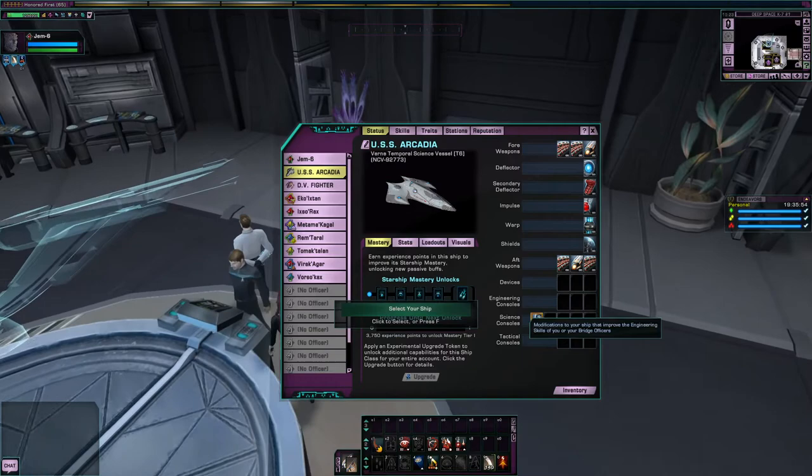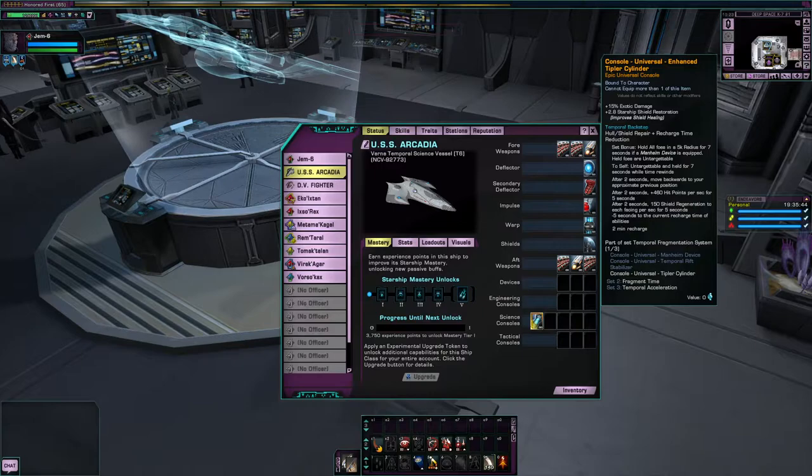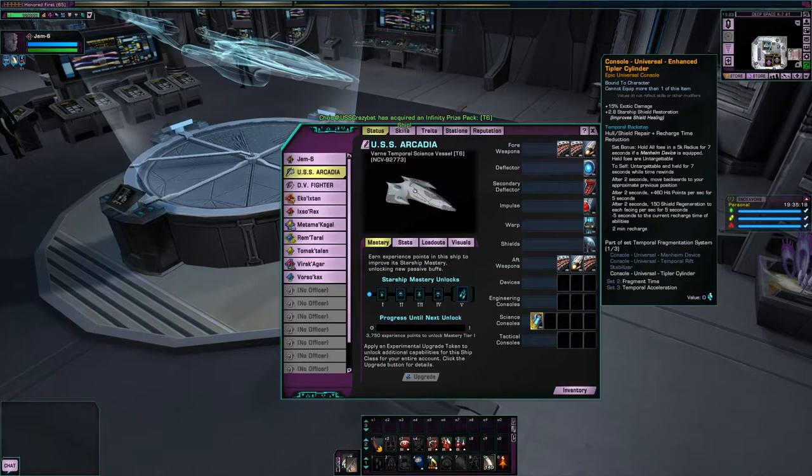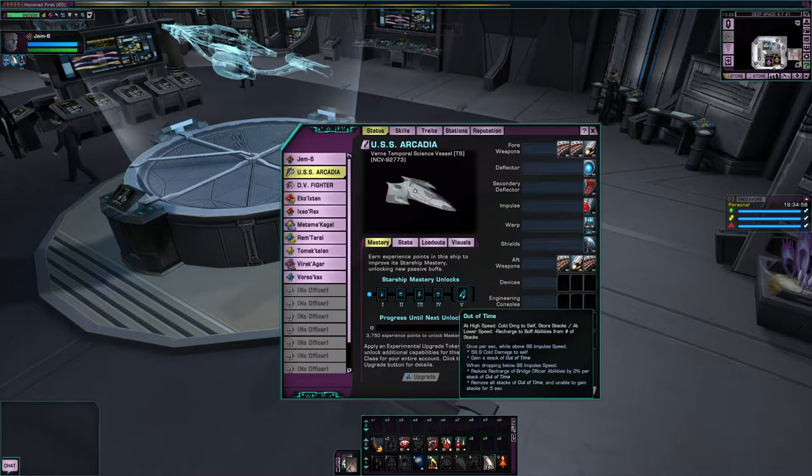The other two ships were created just to give the Romulans and the Klingons something to play with. They certainly fit the theme. The enhanced version includes exotic damage and shield restoration, but there is a tier 5 version — obviously inferior. The starship trait is Out of Time. This ship came out right around the same time as the Back to the Future 30th Anniversary, I believe.